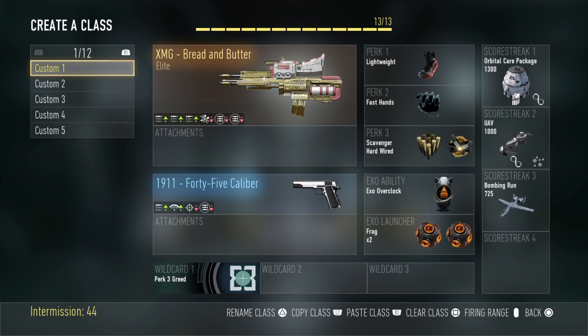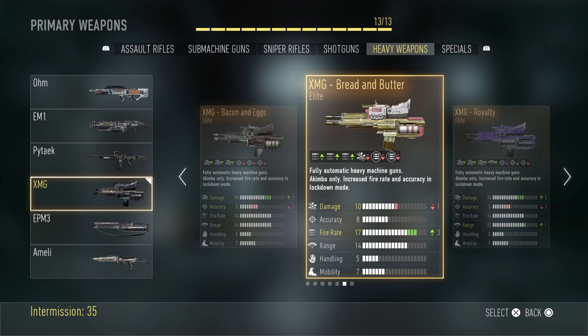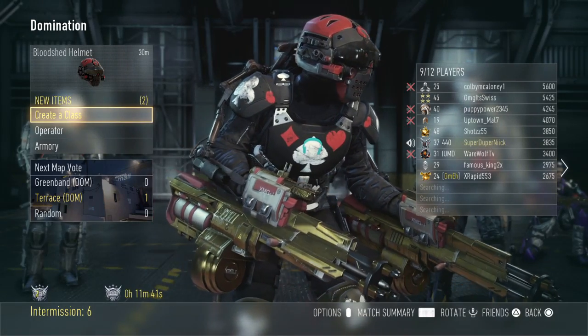It was better than the PM3 Bonafide, I'll say that. One more time for the XMG Bread and Butter: damage goes down by one, which is why I wasn't getting kills at range. The good side is plus three fire rate, which makes this weapon super fast and why you should keep it. Minus two reserve ammo is why you should use Scavenger. The Bread and Butter is worth keeping. Next episode will be a popular elite weapon — see you guys!